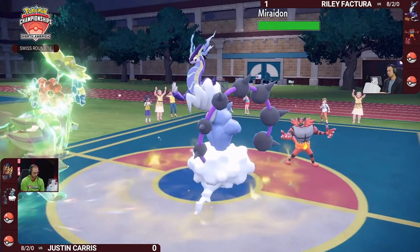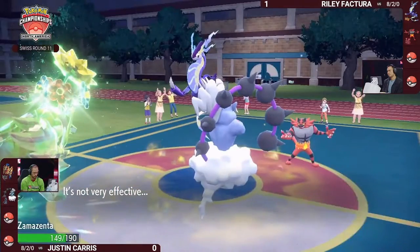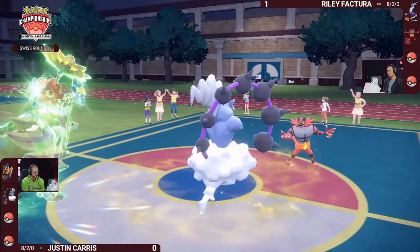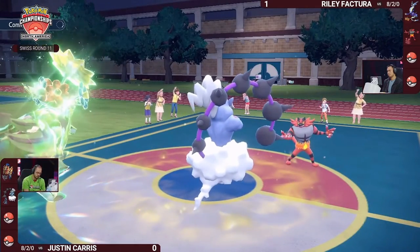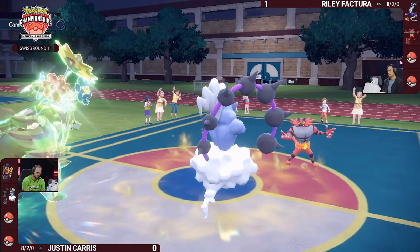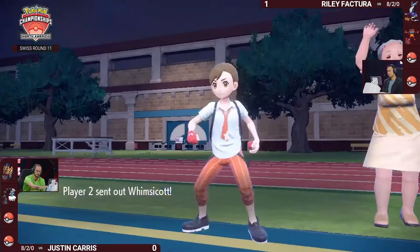It's going to be a Fake Out into Zamazenta, at least for now, as Eerie Impulse moves first right after. Miraidon not necessarily going to deal as much damage, but you see the Bolt Switch — a great play by Riley to anticipate that Eerie Impulse. When people are running Choice Specs Miraidon, Bolt Switch is the move they use 90% of the time. It's such a great tool for positioning, and it does so much damage under some circumstances.